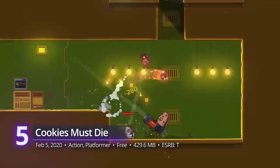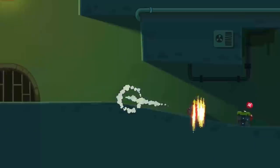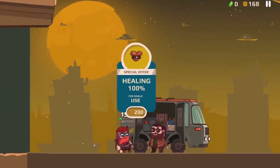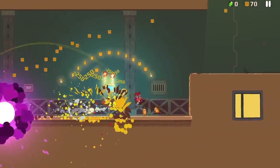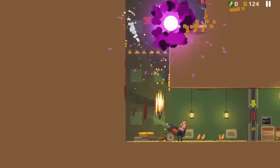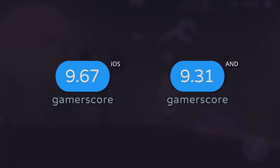Number 5: Cookies Must Die. A platformer that explodes with energy, this casual indie mobile game can definitely scratch that itch for cookie destruction. We aren't talking about your run-of-the-mill oatmeal stuff — we're talking about huge, sentient foodstuffs who are out to kick your projectile-flying butt. The game gives you a whole arsenal of upgrades to destroy every living chocolate chip out there. With challenges at every turn, the going will get tough and you might eventually need to cash in to get through. However, for the first few hours at least, you'll be treated with some sweet, high-quality action. It receives gamer scores of 9.67 on iOS and 9.31 on Android.